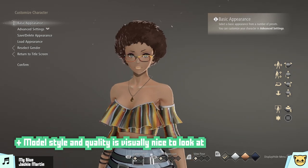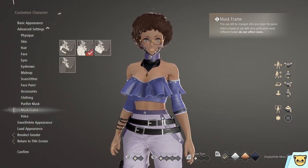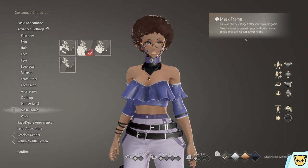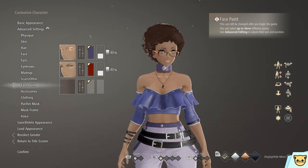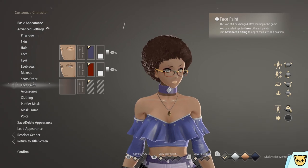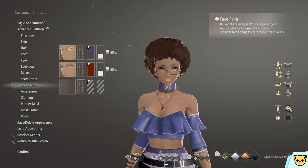Most obviously, this character model looks really nice — it's high quality. The textures are a bit hit or miss on some of the clothing, but the design and look of the character are pretty good. The rim lighting and cell shading on this model, as well as the quality of the hair and face, are really good. Pretty much every character looks fairly attractive in some way — you have to try pretty hard to make your character ugly, which could be a con for some people.